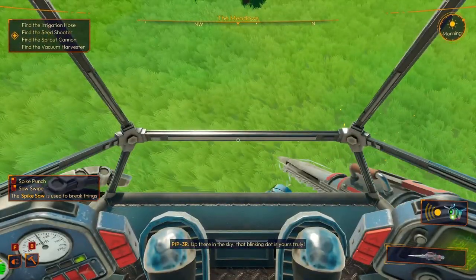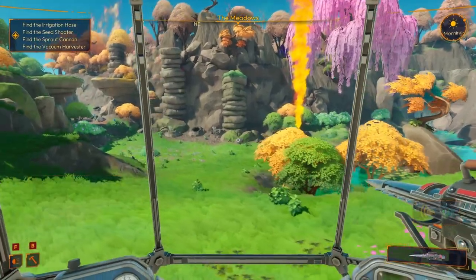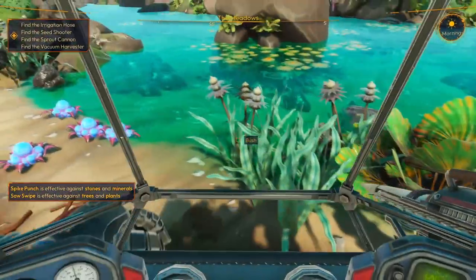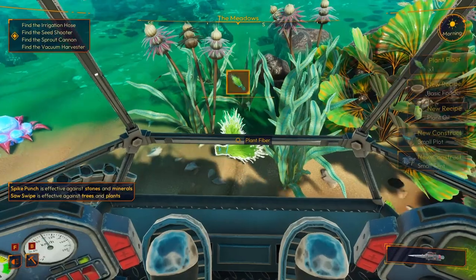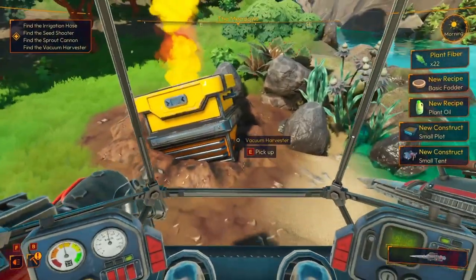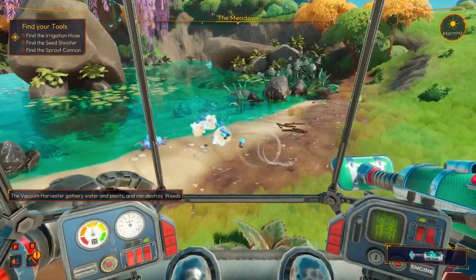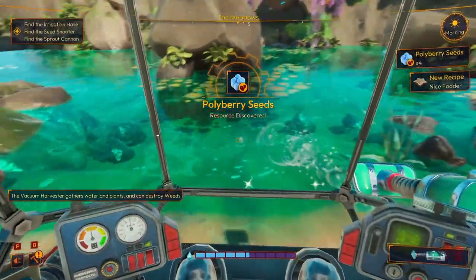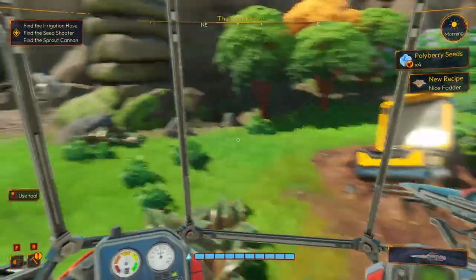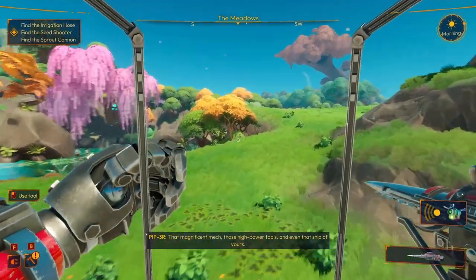We've got to find a bunch of stuff. Spike punch. So what are these flares right here? Let's go check these out. Those are alien eggs. We've got a vacuum harvester. Can we suck up water? You can. Spike saw required. You just cycle through with the middle mouse button. It never ceases to amaze - that magnificent mech, those high-powered tools, and even that ship of yours.